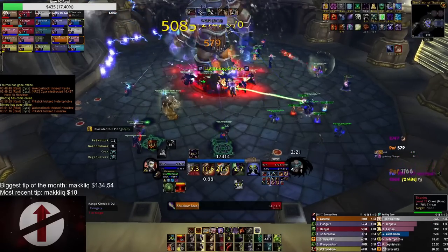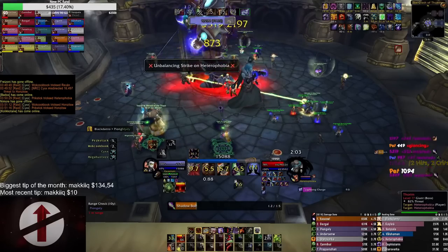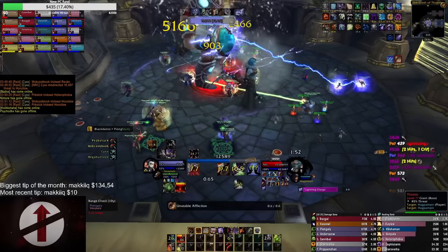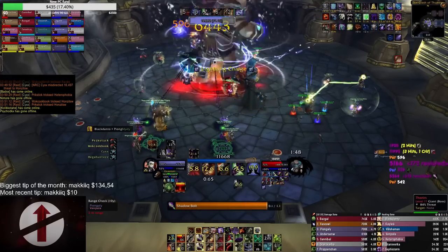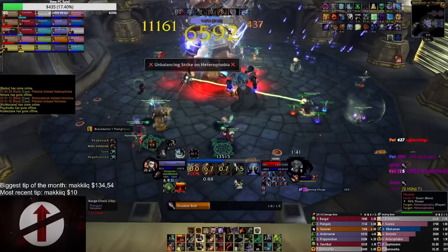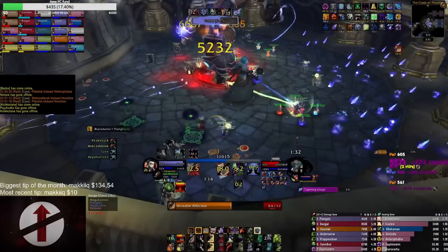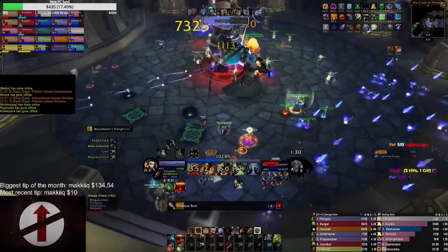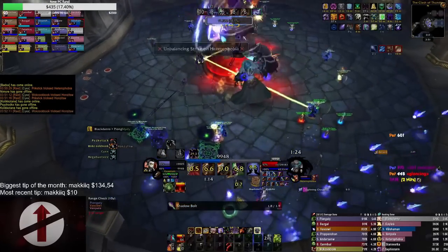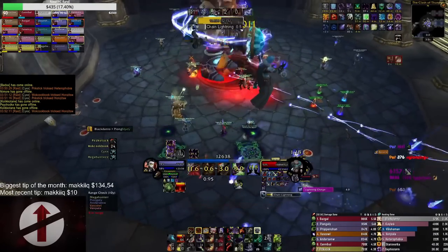Next up is good positions on Thorim. There are some positions that are vastly superior to others, and the biggest and best position in my opinion is right in front of the stairs leading down to the gauntlet. Because of how the lightning pillars are placed in the room, when you stand at this position you only have to move a few yards left or right to avoid any of the pizza slices coming to you. My last thing for Thorim is don't over-move — try to learn the different lightning charges and how wide they go so you don't over-move by 10 to 15 yards more than you actually had to in order to dodge it.